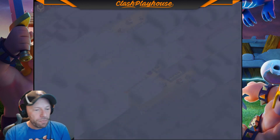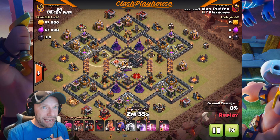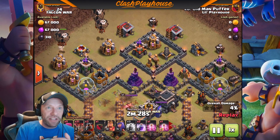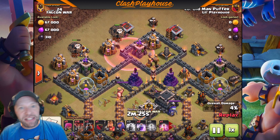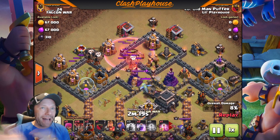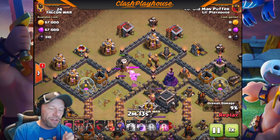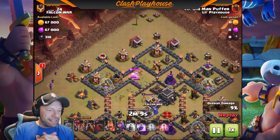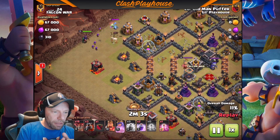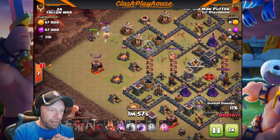Here's the first attack. You're always starting the same way - you're zapping an AD, you're luring the CC. With luring the CC, you want to make a cut in the defenses. I'm going to be taking out a section of these defenses. Taking out these defenses is going to allow my loons to travel exactly where I want them to go - no bouncing back and forth. Lure the CC. Now I'm pulling the CC over to a side, and I put my queen down to back up my air troops.